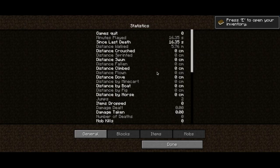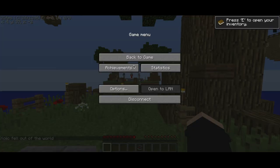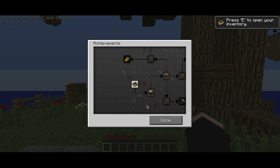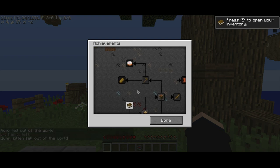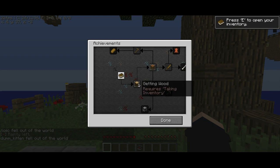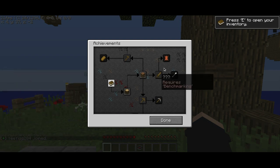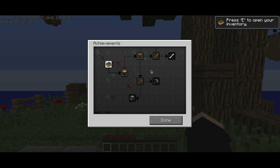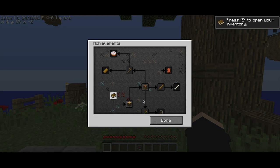Alright, so what do we got here? Statistics. That isn't specifically in here. Nice. Also we have achievements now — it's like an actual achievements thing now. So that's cool. Someone just fell out of the world. So getting wood requires taking inventory, benchmarking requires getting wood, and there's also time to mine, time to strike, and time to farm.